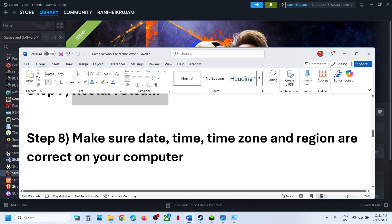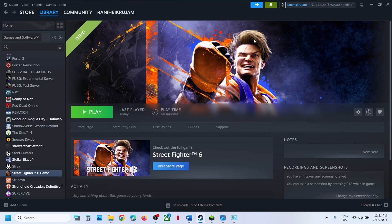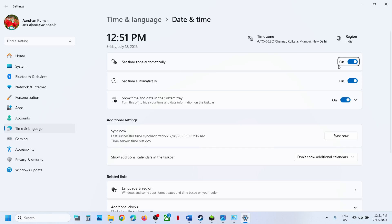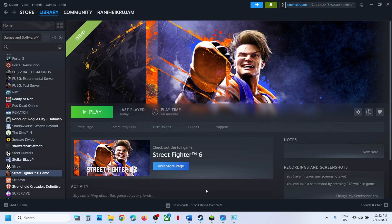The next step is to make sure the date, time, time zone, and region are correct on your computer. Right-click on the date and time at the bottom right. Click Adjust Date and Time, make sure Set Time Zone Automatically is turned on, and turn on Set Time Automatically. Click Sync Now — this is important. Then go to Time and Language, go to Language and Region, select your country, and then launch the game.